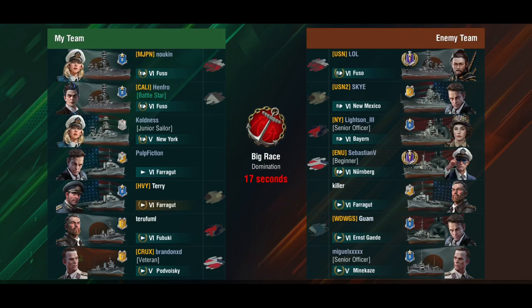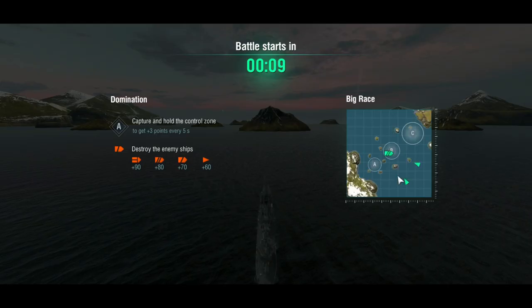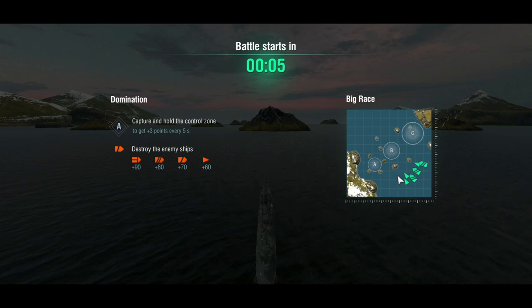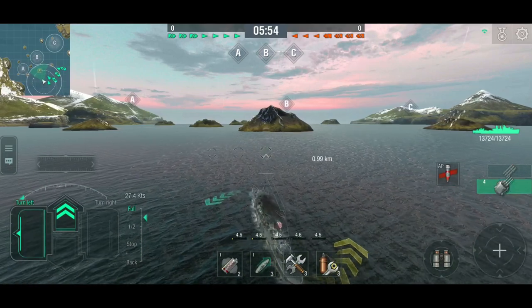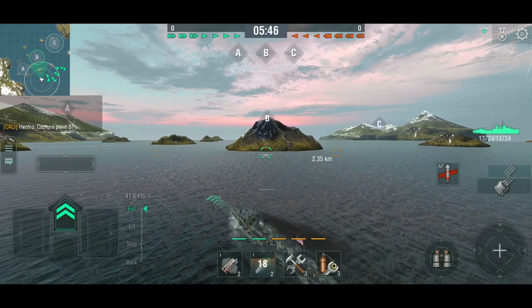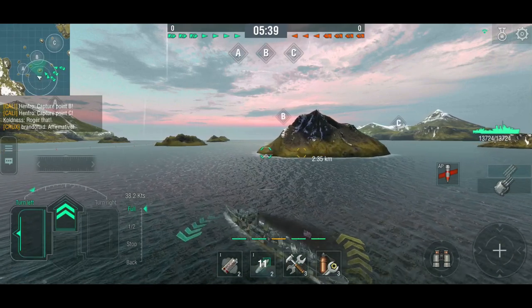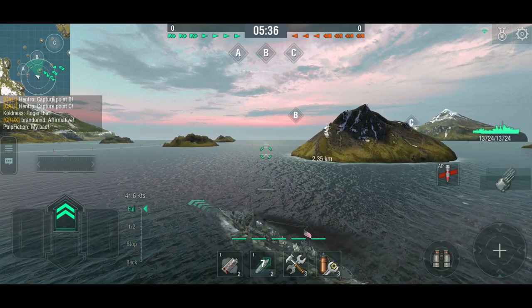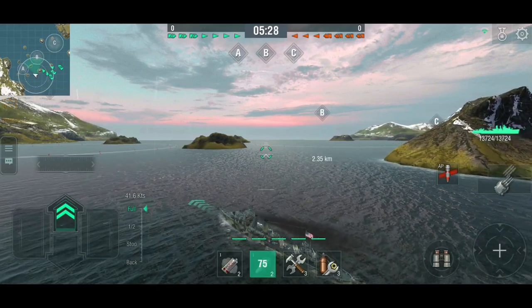Next game — we're top tiered with one tier 5 on the enemy side. Good players, no aircraft carriers, but there's a Nuremberg, which we do not want to see. Don't be confused by players using the beginner label — that's a common practice among higher-level players to avoid being focused. I'll load armor-piercing in case we face enemy destroyers at close range. I'm going to cap A to scout and make sure nothing is flanking us — I have the best concealment here.